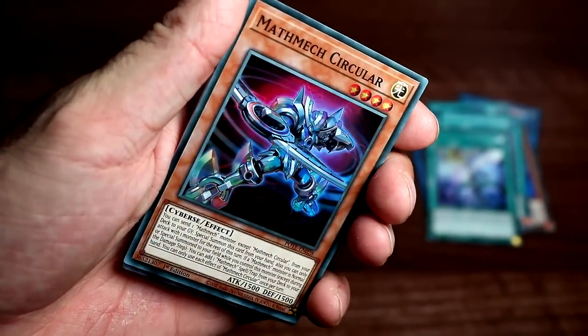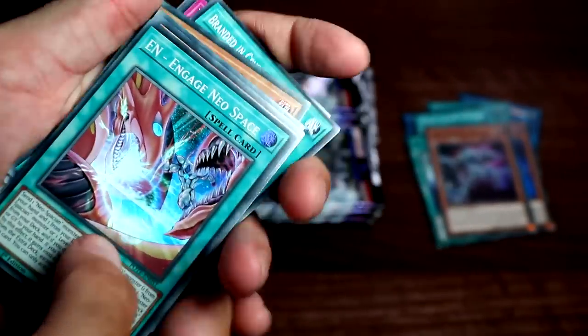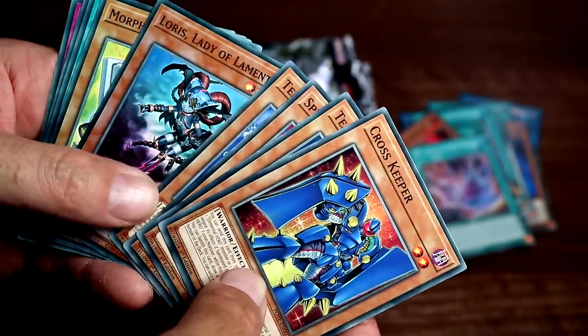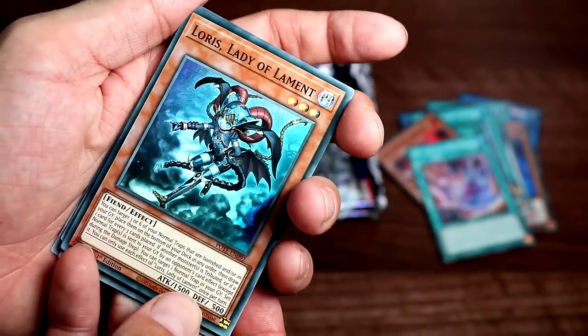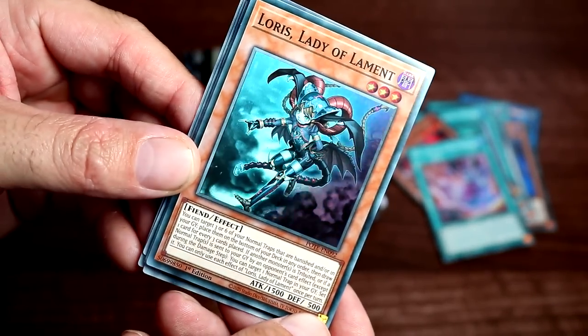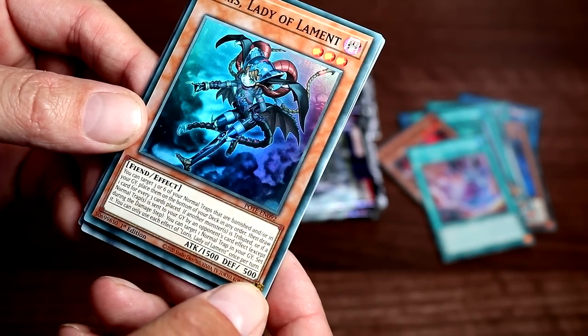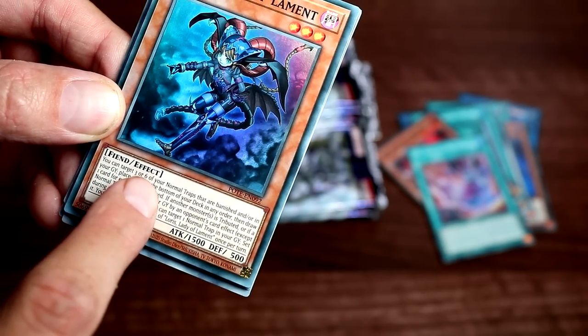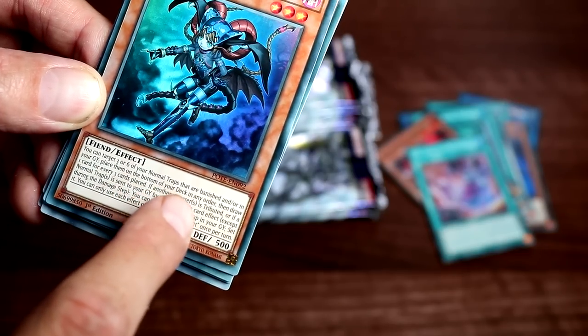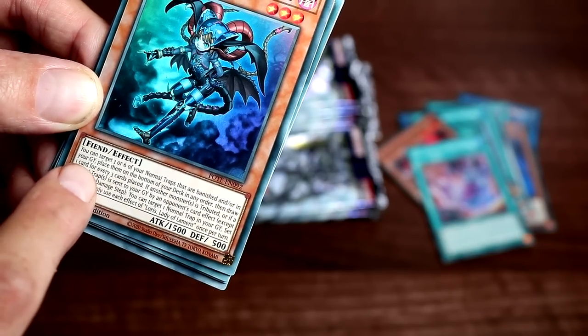Next one we have a Mathmech Circular — a new Mathmech card, nice. Next up we have another En Engage Neo Space. Next up we have a Loris Lady of Lament — fair enough, new Lady of Lament card. They all deal with normal traps, right? You can target three or six of your normal traps that are banished or in your graveyard, place them on the bottom of your deck in any order, then draw one card for every three cards placed.